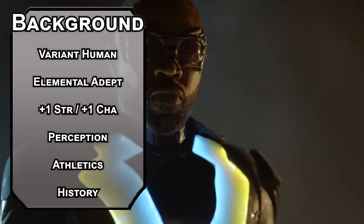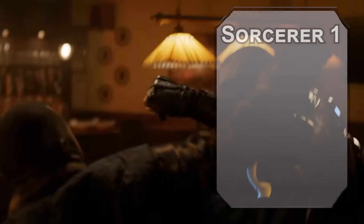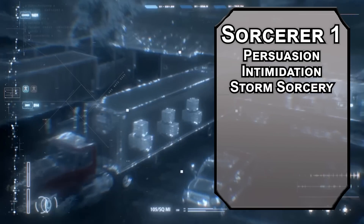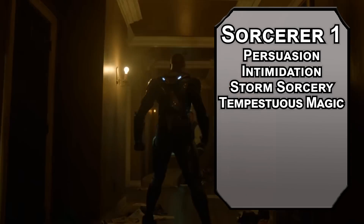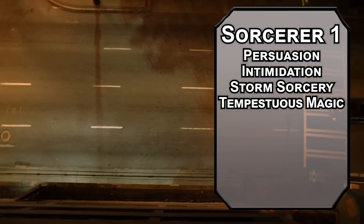Can you imagine going to a school where the principal was an Olympic gold medalist and also a superhero? Sorcerers are cool, with two skills from the Sorcerer list like Persuasion and Intimidation. Storm Sorcerers really like Lightning and Thunder damage, but we're going to focus on Lightning. Right away you get Tempestuous Magic, letting you fly 10 feet after you cast a spell of first level or higher without provoking Opportunity attacks. Right now you're rocking 8 HP, so blast people and run.